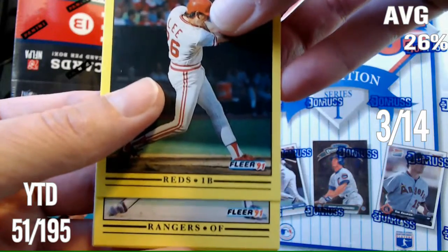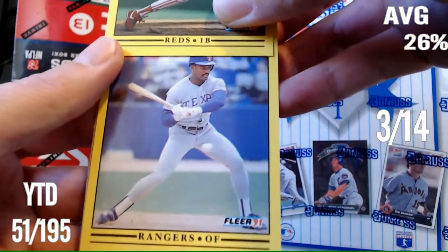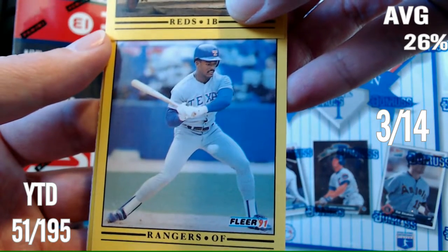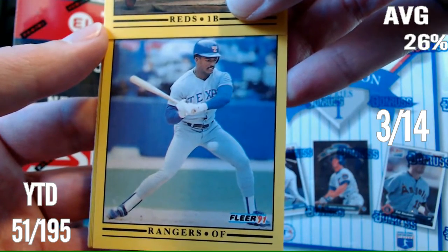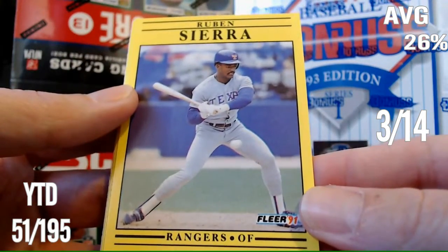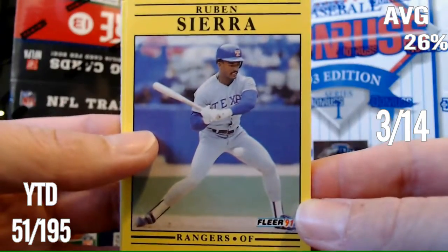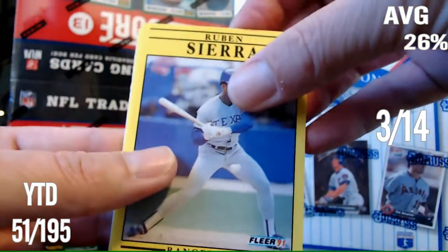Rangers Outfielder. It could be Ruben Sierra — please be Sierra. That's not Sierra. Can you name that Rangers outfielder? I'm gonna guess Lloyd McClellan. It is? Ruben Sierra? Is that really Ruben Sierra? For some reason that doesn't look like Ruben Sierra to me. I mean, I kind of know Ruben Sierra — I've seen his baseball cards. Okay, Ruben Sierra I guess.